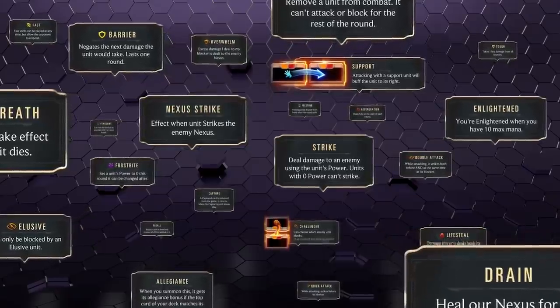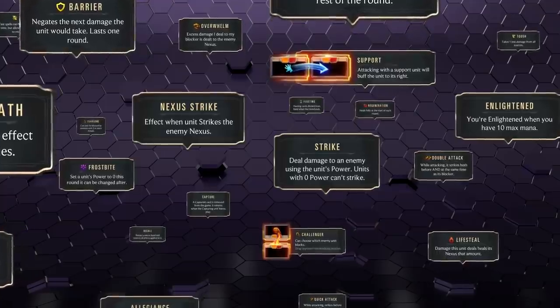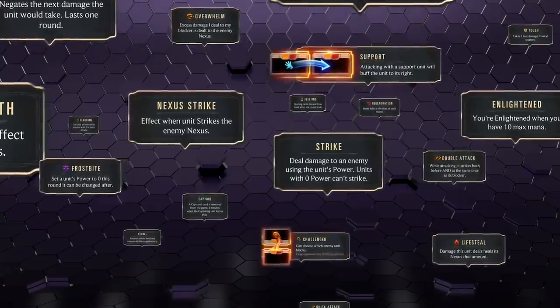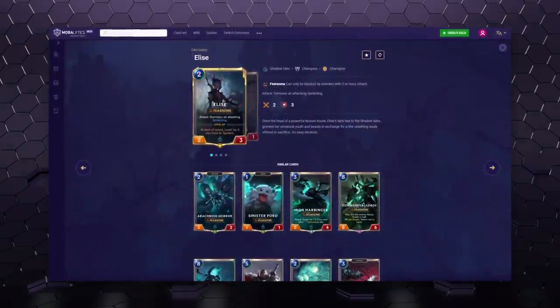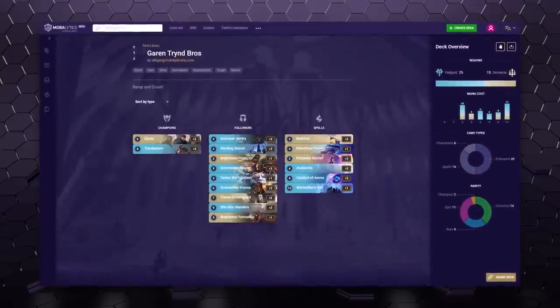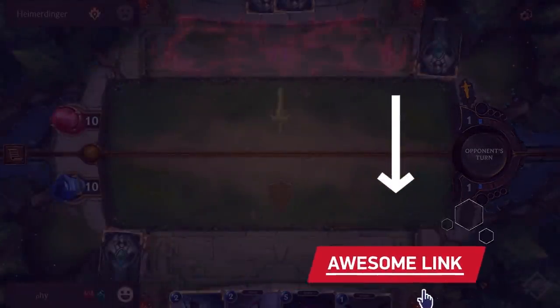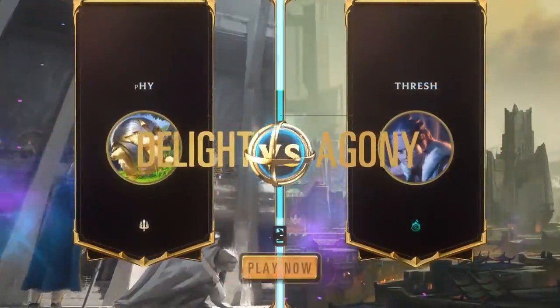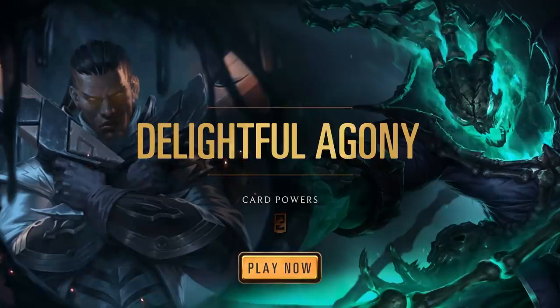Hey everybody! Today is our Part 1 mechanics guide for Legends of Runeterra, covering card powers and keywords — basically all of the cool things that different cards can do in the game. If you'd like to start putting these keywords and synergies together, we do have a full card gallery and deck builder on our site alongside a bunch of other things. If you aren't sure how the game works, we also have an overview guide video released yesterday, linked down below along with the site. Let's start with some of the more prominent keywords — they actually have tutorials within the game to teach you about them properly because they are that important.